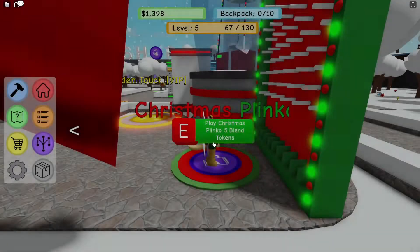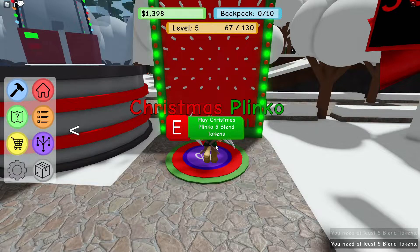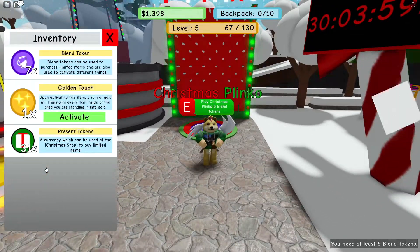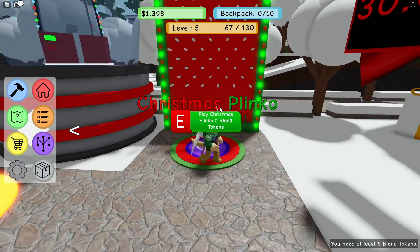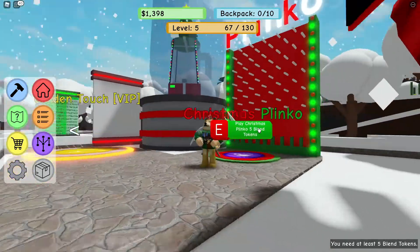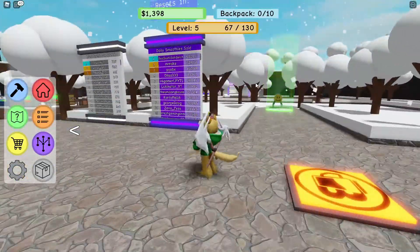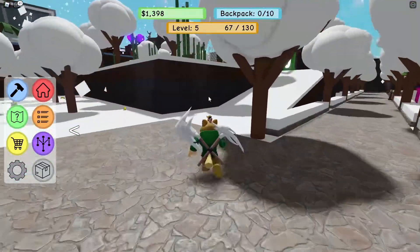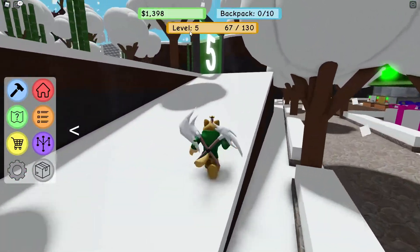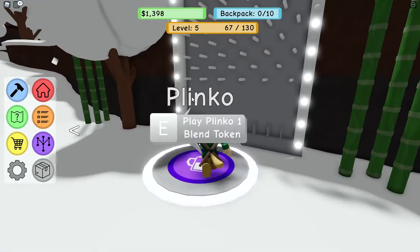We got a blending token — I'll take that. Let's play again. Wait, I thought I had five tokens — I have seven, what are you talking about? Let me play! I guess we can't play right now, we'll come back a little bit later. Let's go get some more ingredients. I am level five now!